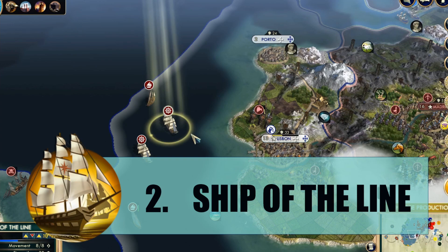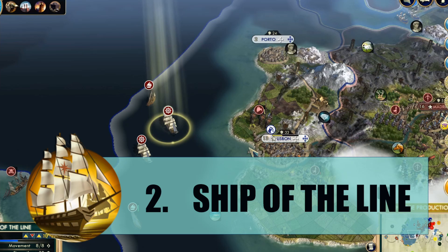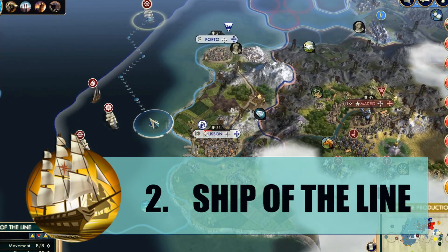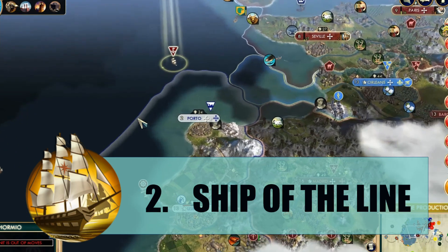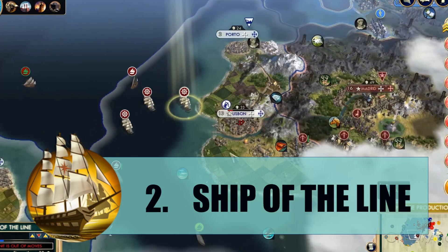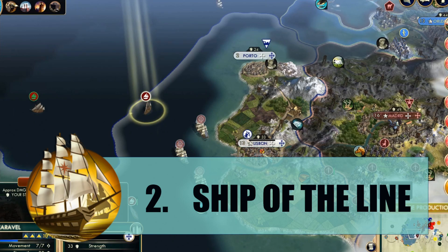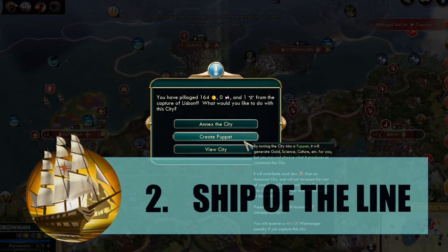At number two I have the second English unit on this list — the Ship of the Line. Frigates are like naval Crossbowmen, so imagine a Crossbowman with plus 10 ranged combat strength — that's basically what the Ship of the Line is. It's such a powerful unit that if it weren't naval it would probably be the strongest unit in the entire game. The only counter is simply not settling coastal cities. If England is in your game, don't settle on the coast or you will die.